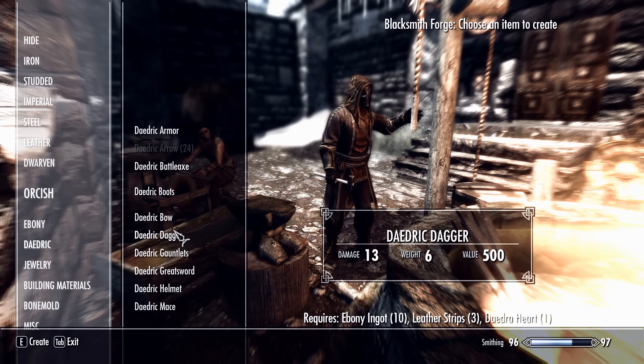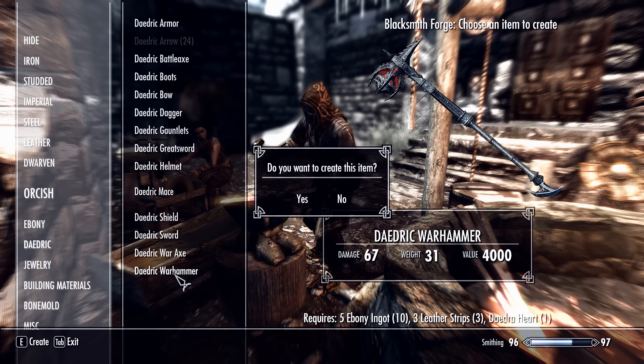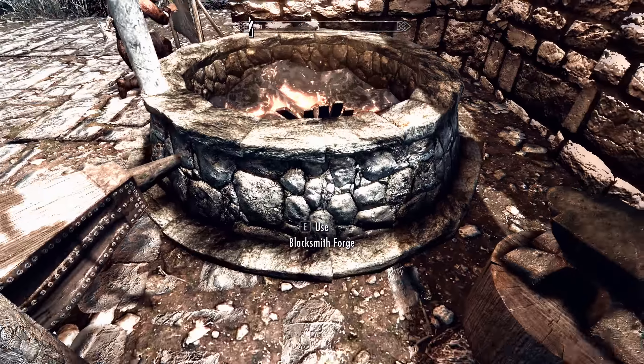I don't want to make any more Daedric armor. Here's the Daedric Warhammer — let's make it. It takes five ebony ingots and a Daedra heart, which I had. Now I can improve that.